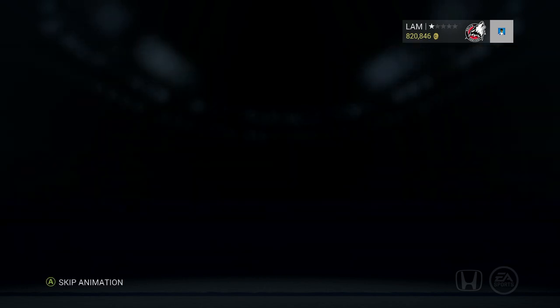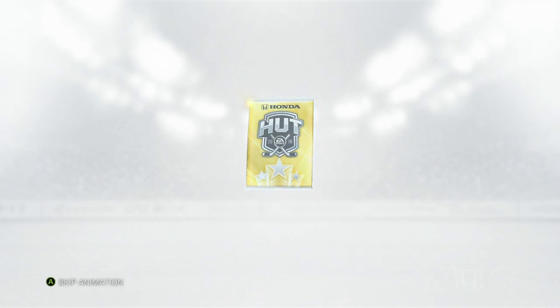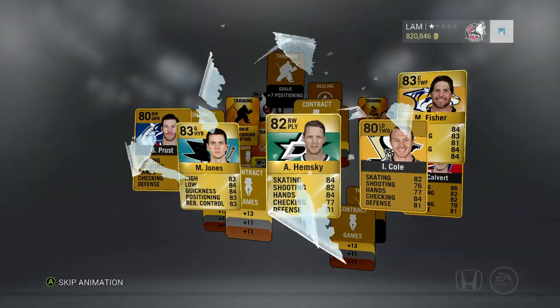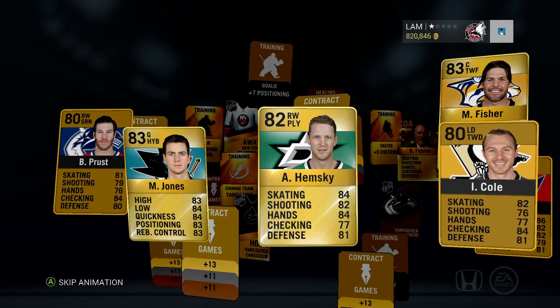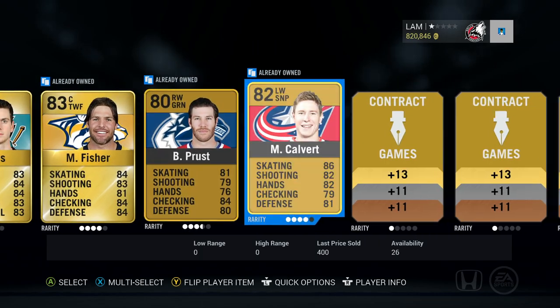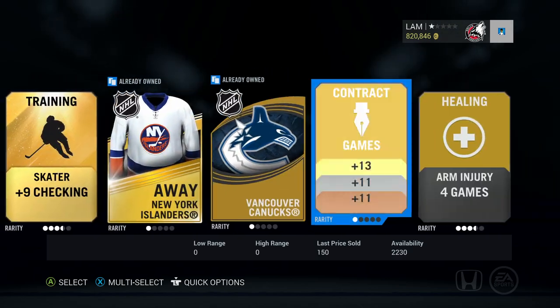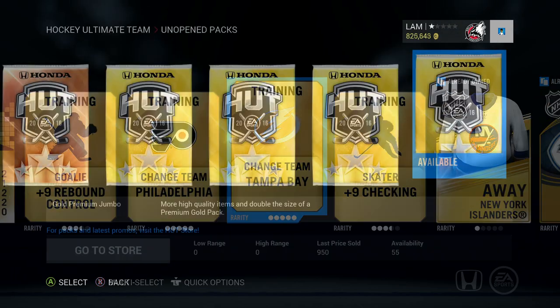Quick-selling that and moving on. Still looking for PK Subban — come on Subban, show us the money! This pack I don't see any good overalls: Hemsky, Jones, Fisher, Calbert — looks like a bust of a pack. Scrolling through quickly and yep, there's nothing in this one.